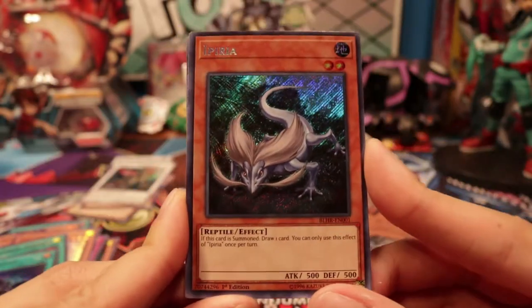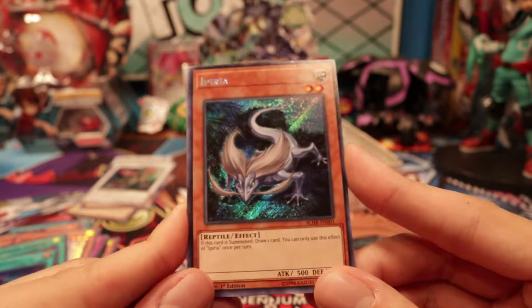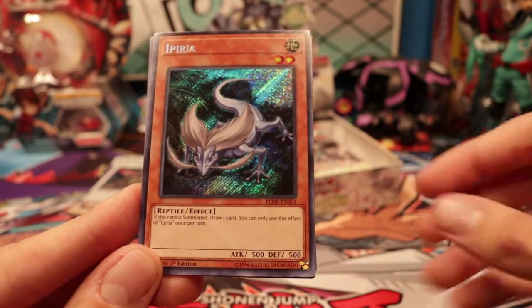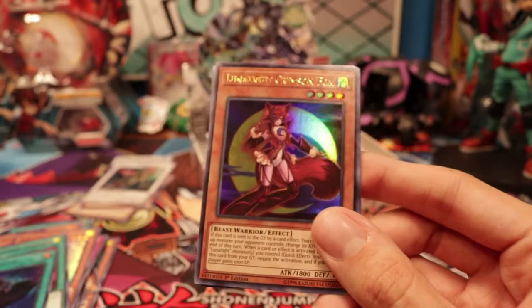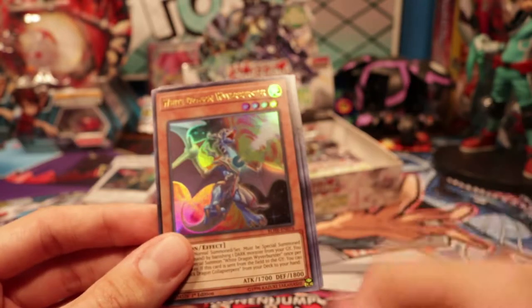This is a card that was from Duel Monsters, I think — Imperia. I gotta be honest, I don't entirely remember it, but it has a neat effect: when it's summoned, you just draw a card, and you can only use it once per turn. I wonder if this might have a use in the future, but you never know. Lunalite Crimson Fox. White Dragon Wybrun Buster — I would like this card if it didn't make me think of Thunder Dragon.